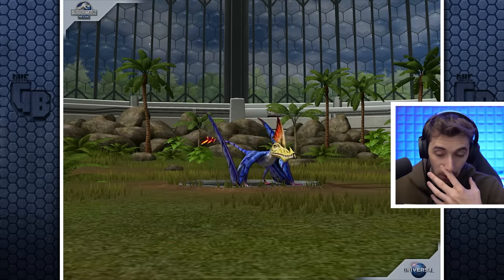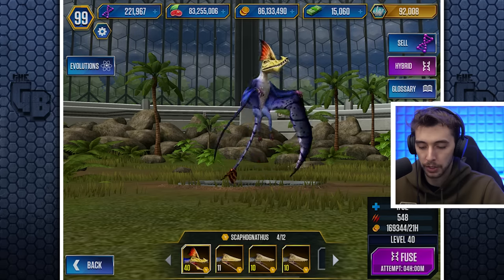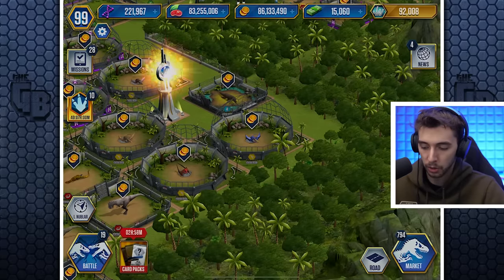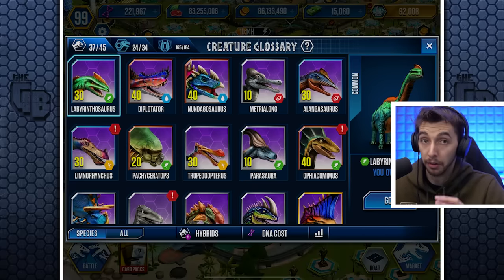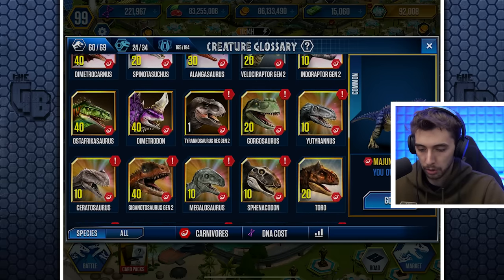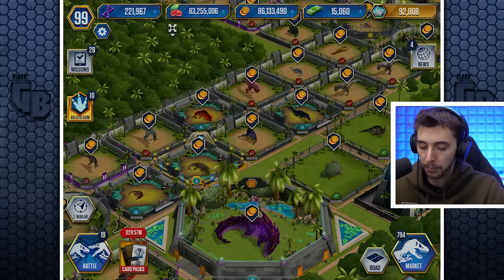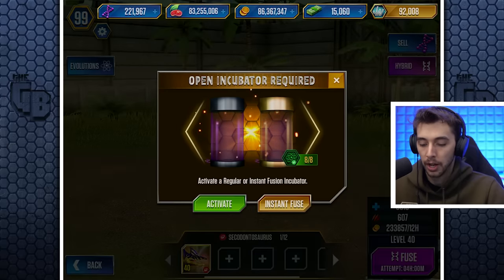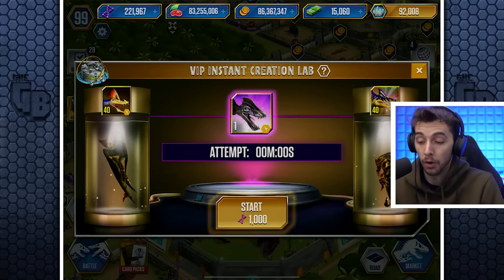We could fuse these two creatures. I've already got a level 20, that makes it level 30. What's its fusion? It's the Secodontosaurus. I'm wondering, instead of spending 70,000 DNA making another one, I might have enough to fuse two. But I only have one Secodontosaurus — never mind. So now if we fuse these two creatures, we'll go with the instant fuse because it saves us bucks, and it costs 1,000 for one.